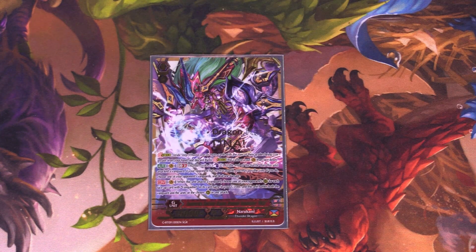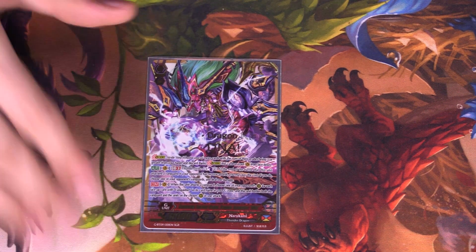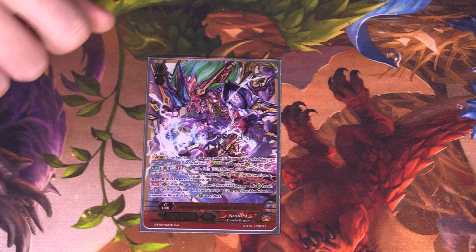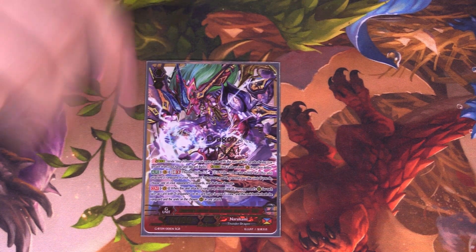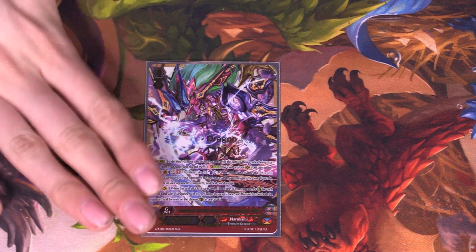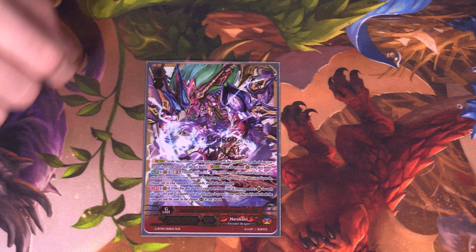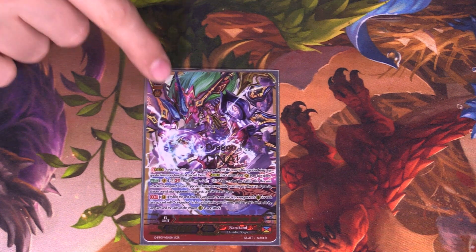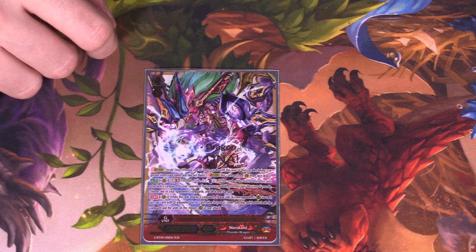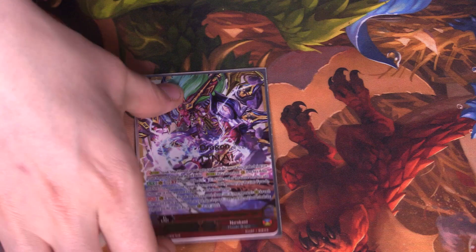Now we're playing the 1-ofs. We're still playing 1 V-mex — V-mex still applies late-game pressure. At Generation Break 3, you counter blast 2, and regardless if you hit during the battle, you just deal damage to the opponent. Free damage is free damage. I haven't really used his other skill to attack rearguards because you're binding them anyways — it comes up every now and again, but for the most part, free damage is free damage.